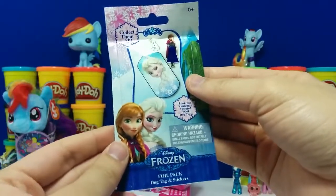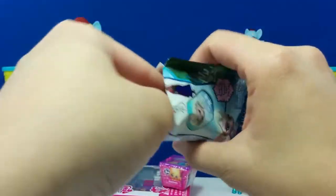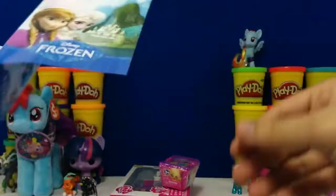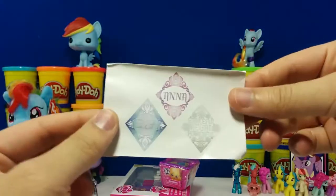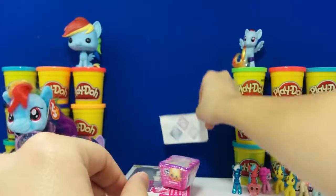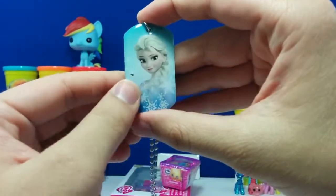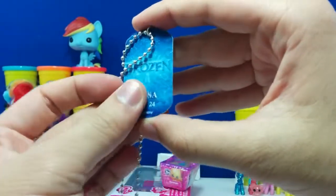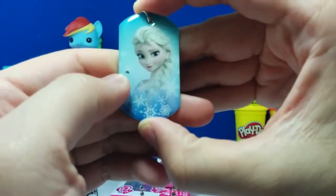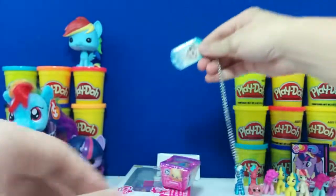We got another Frozen dog tag — of course there's 24 to collect. Here's a quick look at the checklist again. We got these stickers — I think this is the third time we got the exact same stickers. Here is the dog tag we got and it's Elsa. This one is number 1 of 24. She's just looking at you — pretty cool. I like this one. Let's put it next to the sticker.